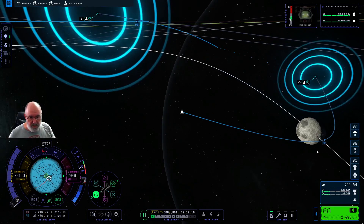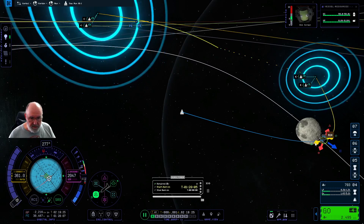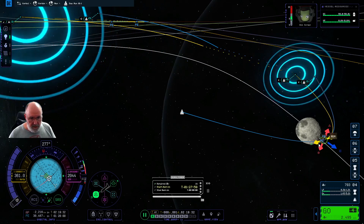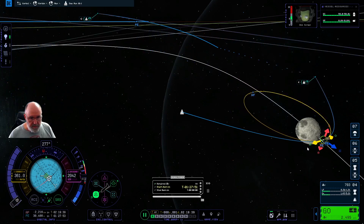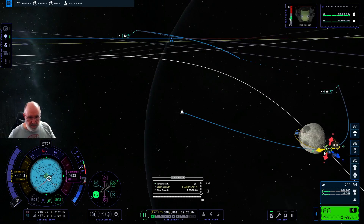To circularise we want to do that at that particular location. I can place a manoeuvre node and drag it back to slow down at that point until we're no longer leaving the sphere of influence. We'll then come straight back around and get an orbit. 254 delta V for this particular burn. Let's go back so we can see what's going on and look at the Mun. We'll make the craft face in the direction of the node, then speed up time a little bit.